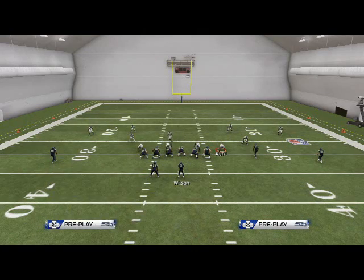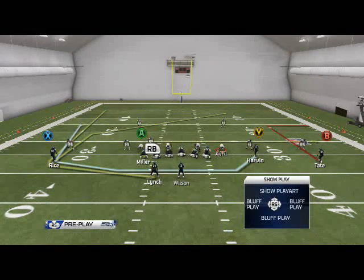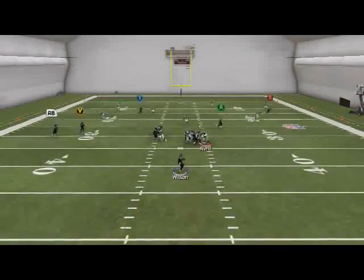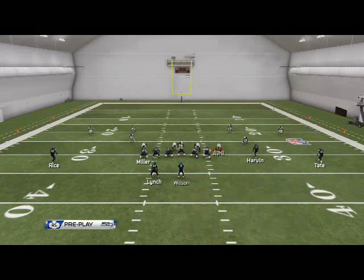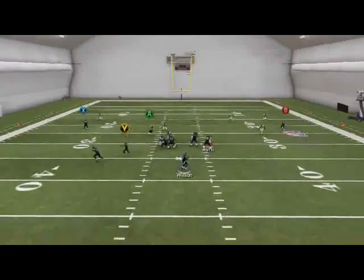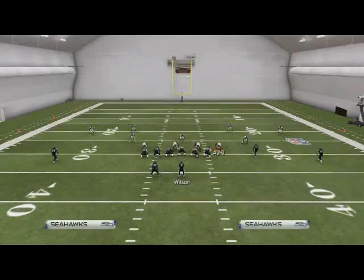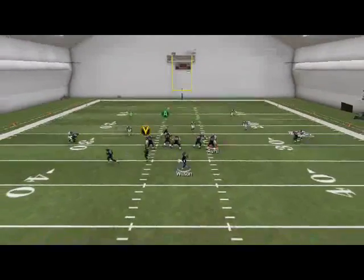But if they spread their line, shift their linebackers right, and play press coverage, they have a numbers advantage, so we go to our play action jet sweep. We put Marshawn Lynch on a will route and Zach Miller on an in route. The first read is what they're doing on that side of the field. Against a zone look you want to swing Lynch to hold the defense — against Cover 3, they'll hold on Lynch and you'll have wide open space to throw the will route to Harvin. Throw it quick to avoid the pick.